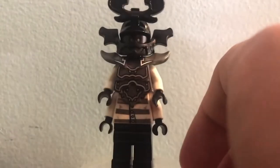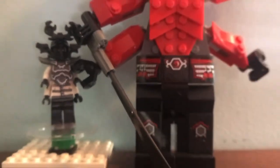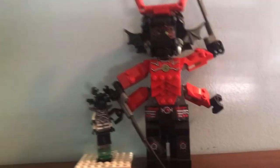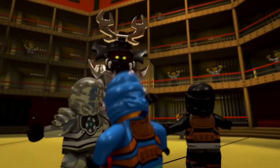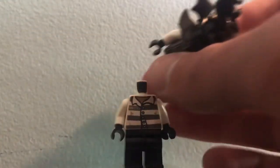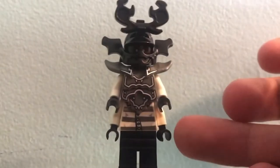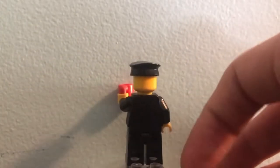The next minifigure is the Giant Stone Warrior. This name might sound familiar because he actually came in Cole's Earth Driller — this is definitely a smaller version of him. In my opinion it begs the question: was this minifigure actually needed? In the TV show the Mechanic was a much bigger part. This figure has an exclusive visor, exclusive armor piece, exclusive face, and uses the Helmet of Darkness.